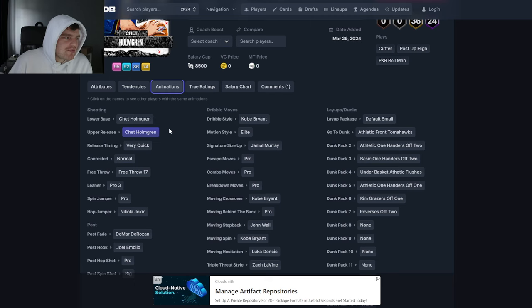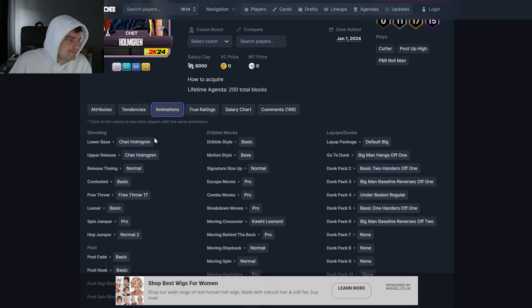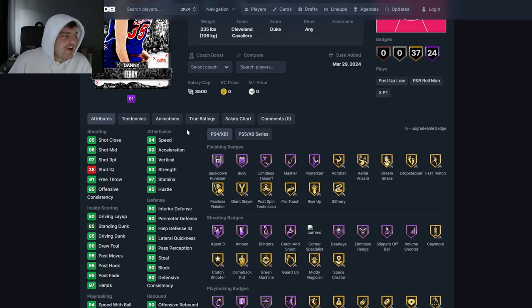Chet Holmgren — I don't like that Chet release even though it's very quick. Kobe Dribble style is pretty good. Leaner is terrible. Give me basic over Pro 3 any day. If you really want to use a Chet, just get the free one.